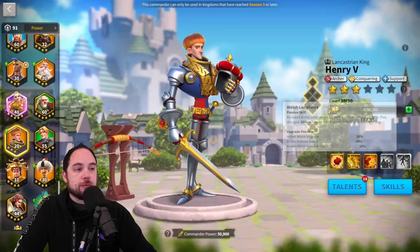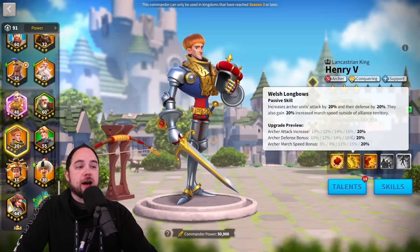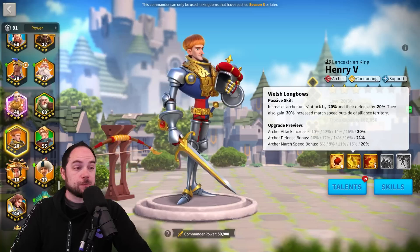The second skill gives 20% attack, 20% defense, and if you're outside of territory, 20% march speed. That is 60% of goodness on one skill — that's crazy.